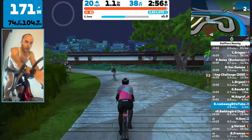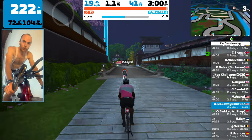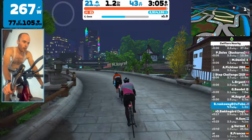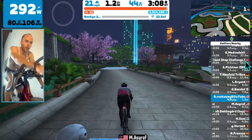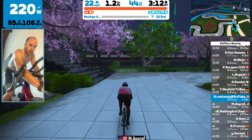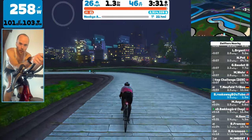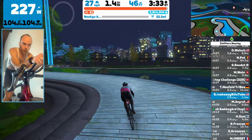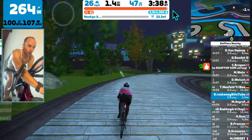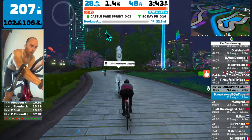But fear not — when it gives you that warning, that's just an opportunity for you to catch back up. I'm going to try to catch back up to Coco; I can see her on the map with a ton of riders around her. It's not easy to catch the group when you're by yourself off the back. But I've now been off the back long enough that I've been officially dropped from the Coco pace partner.